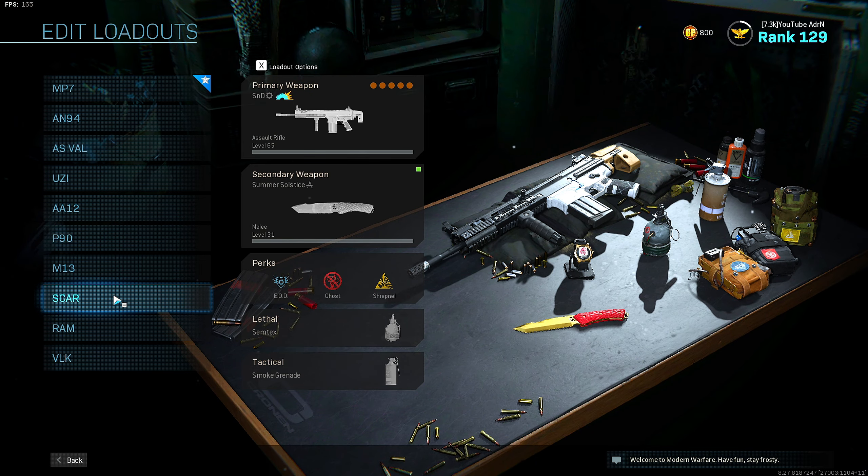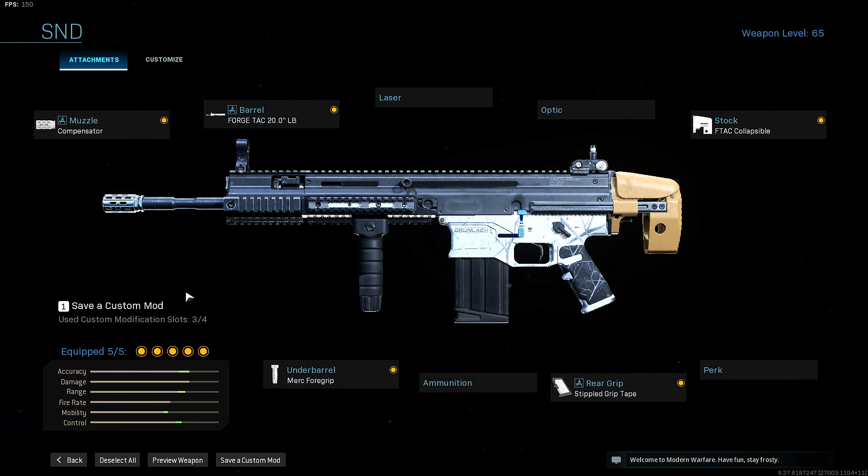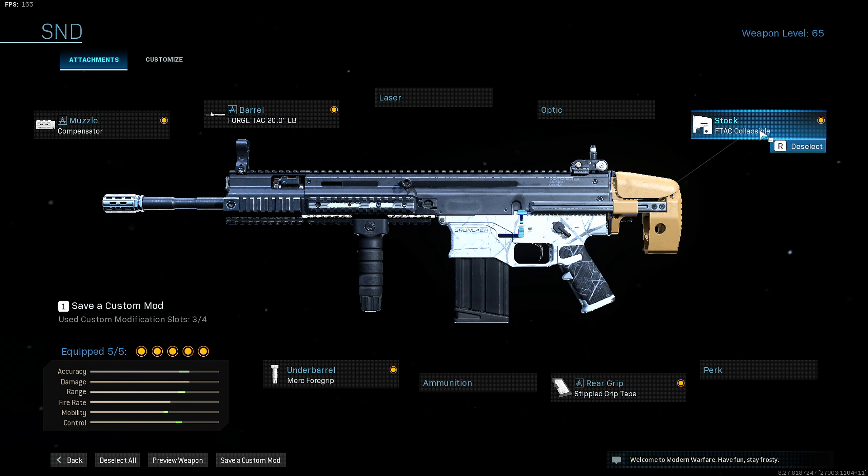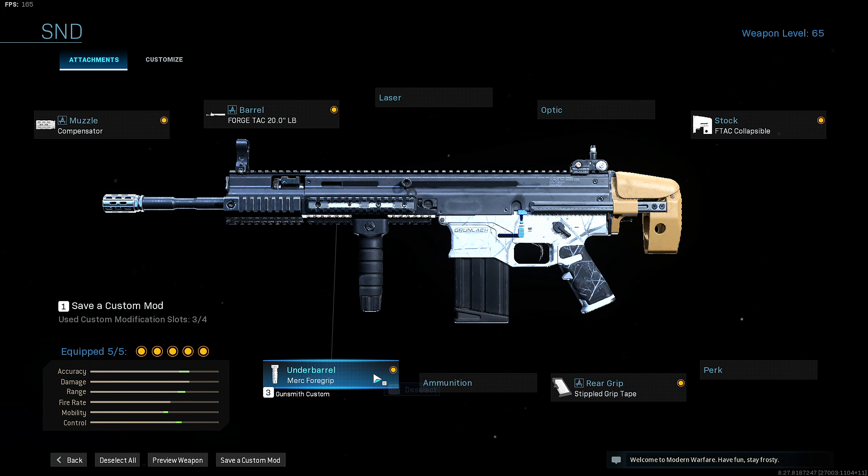Now on to my SCAR class. For this SCAR I run the Compensator muzzle, the ForgeTech 20 pound barrel, the FDAC collapsible stock, rear stipple grip tape, and merc foregrip.